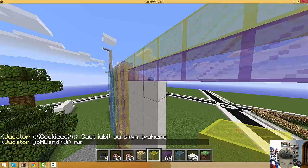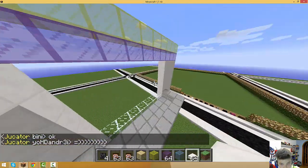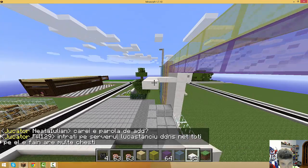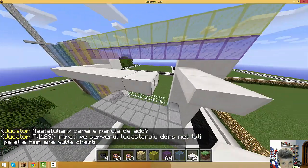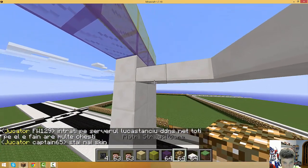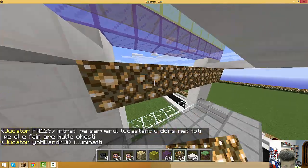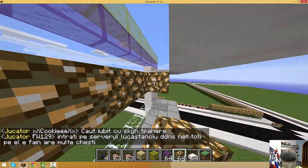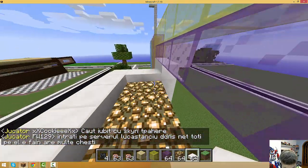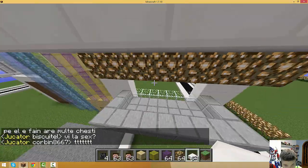Now pick quartz slab and put it one level under like this, making it as long as the balcony - 1, 2, 3. Connect them again. Then pick glowstone and put it one level under the quartz slab. Make sure to have two levels. Cover here also with quartz slab and it should look very nice.